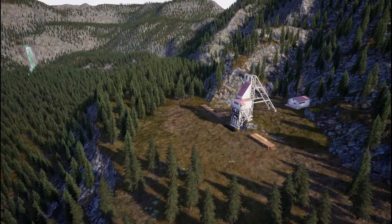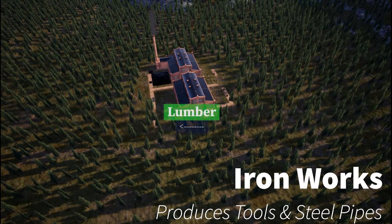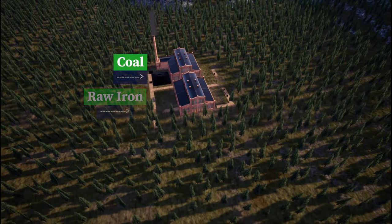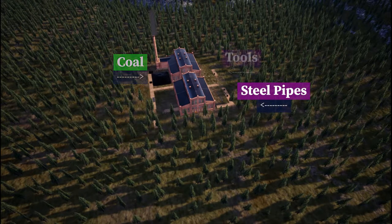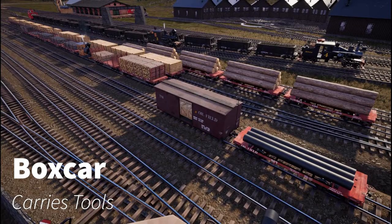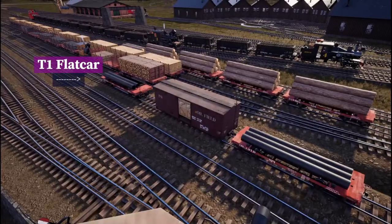Coal's final destination is the iron works. There, it's going to take a little bit of lumber, some of your iron ore, and all that coal you just brought down and turn it into steel pipes and tools. You're going to need to purchase some additional cars to haul the tools — specifically a boxcar — and to haul the steel pipes you'll need a tier one flat car. You should probably pick up two, because you're going to end up needing them.